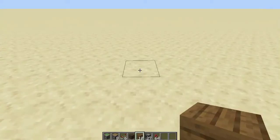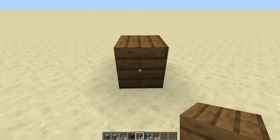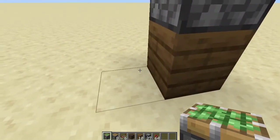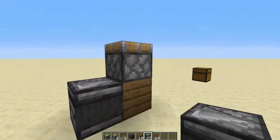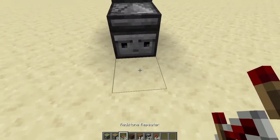Place down whatever block you brought — I'm using spruce planks. On top of that, place down one sticky piston. Then right beside it, place down an observer so the eyes are facing this direction, giving you this L-shape — or backwards L depending on the angle you're viewing from.